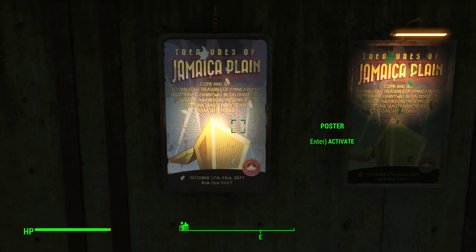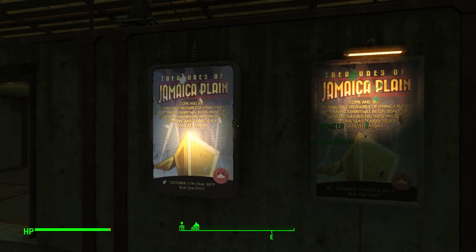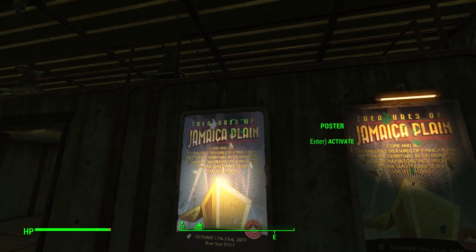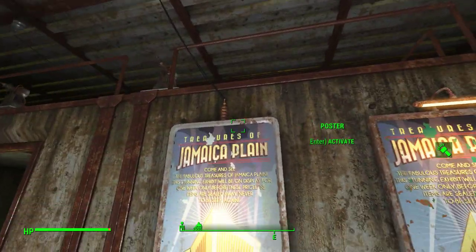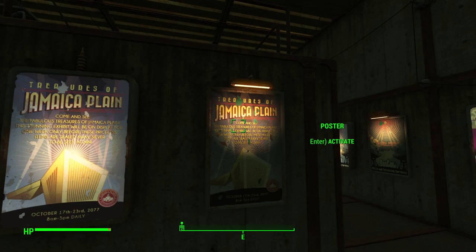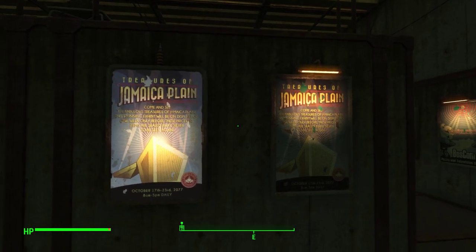First up we have the Jamaica Plain posters. Now you'll notice there are two kinds of posters: one that is backlit and one that is frontlit. The backlit poster requires power from the connection at the top. The frontlit poster gets its power ambiently — there is no connection, but it needs to be close to a connected source of power.